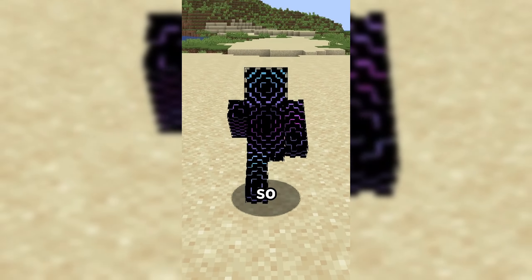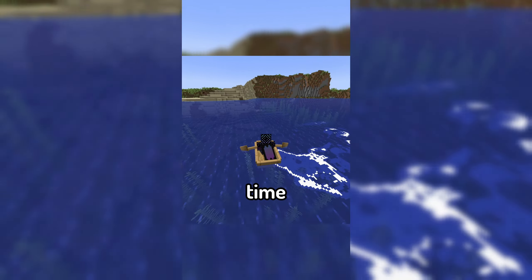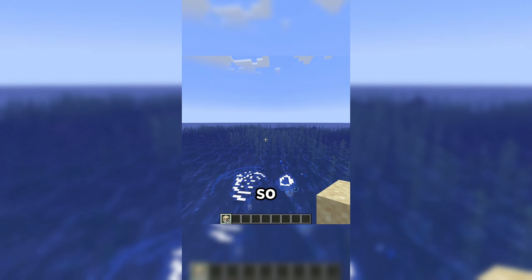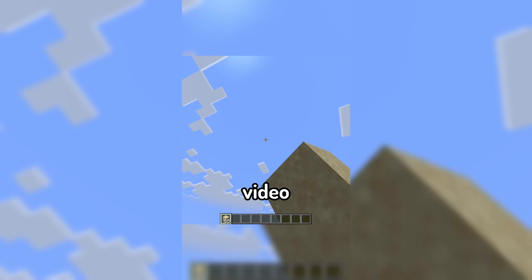The mod makes it so that now, if an entity is moving fast enough in water, real-time simulated wakes will appear behind them as they move. This doesn't add any actual gameplay value, but these wakes look so good and fit so well within the game that they deserved a video all of their own.